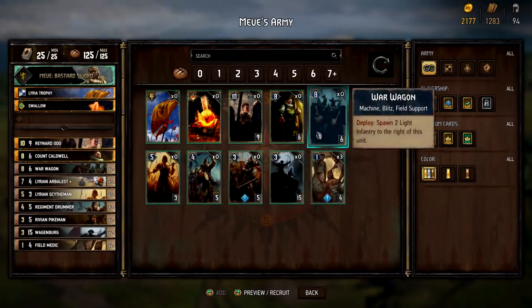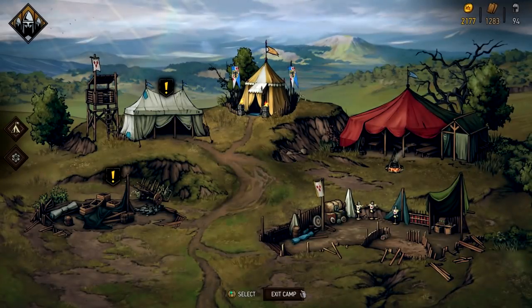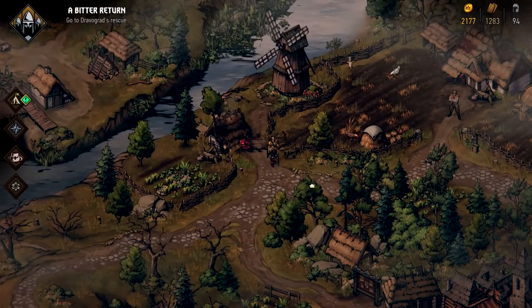There's the deck builder, and you can go in and actually get different versions of Meve, which have different weapons, which give her different powers in the field. You can build new cards that are outfitting your army. Let's jump in and see if we can find a fight or something to actually show off what that's like.